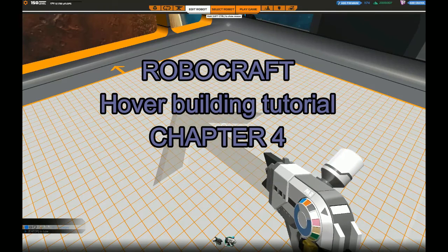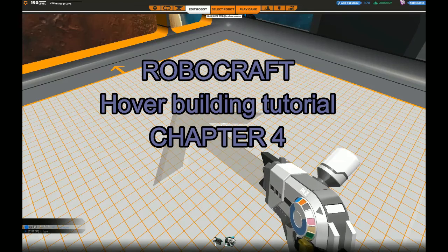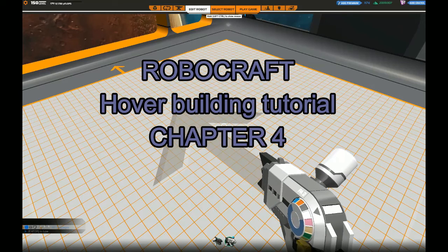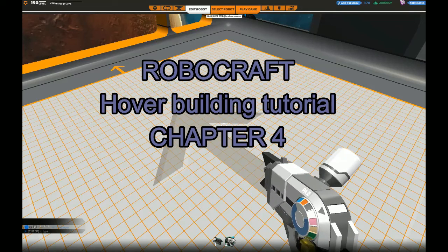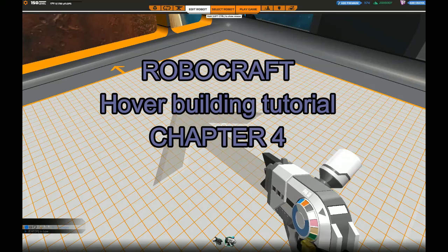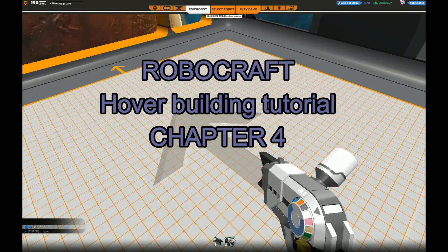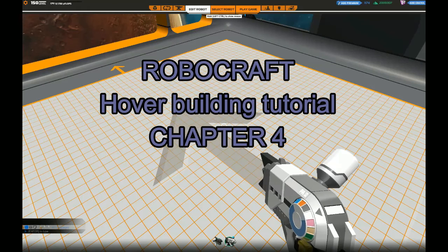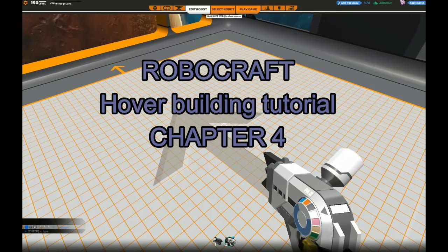Hello and welcome to my fourth chapter of the hover building tutorial series. In this chapter I will be showing different parts of the construction of an actual hover, and use that as a base for discussion about building plans, tips and tricks, armoring, weapon mounting, etc. This video is not aimed to show you how to build this particular hover, but rather to share things that will help you improve your build when making your own design.